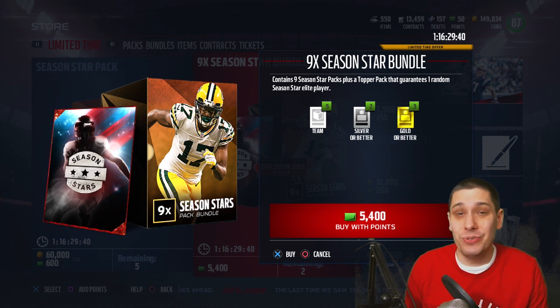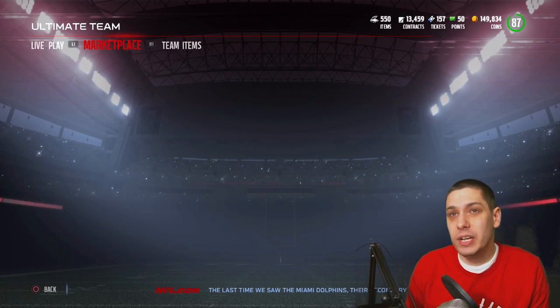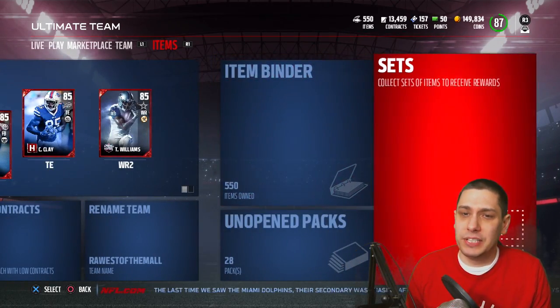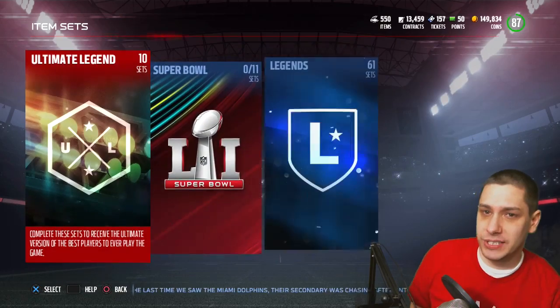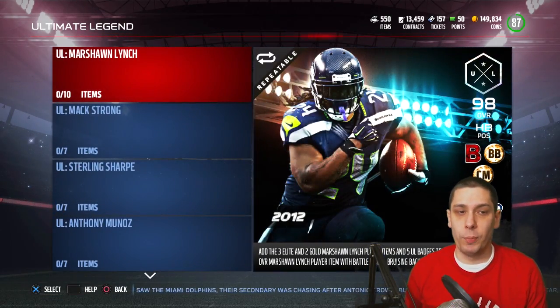The problem is that most of the Season Star Elites are already going for like 15 to 30,000 coins, so it's not a huge value. You could get some of the limited edition ones, of course. Those go for — depending on the card — I think Ben Jones, the cheapest one, was like $350,000. But let's go in here and take a look at the actual sets so you guys can get an idea of the cards included in this promo this week.